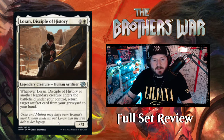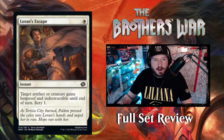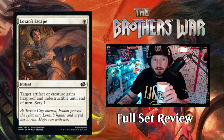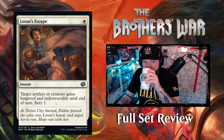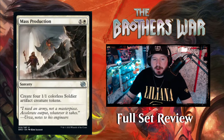Loran, Disciple of History — three and a White for a 3/3 Human Artificer. When Loran or another legendary creature enters the battlefield under your control, return target artifact card from your graveyard to your hand. Then Loran's Escape — one White for an instant: target artifact or creature gains hexproof and indestructible until end of turn, then scry one. That is powerful. In limited this is going to be a bomb for White — get as many of these as you can.